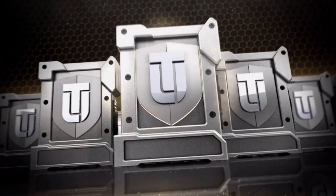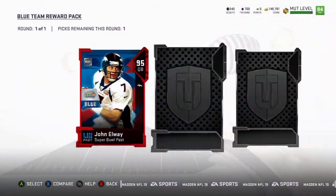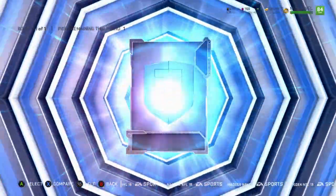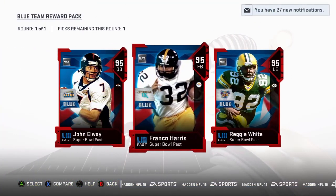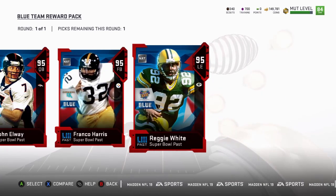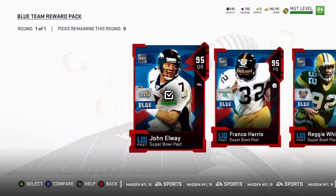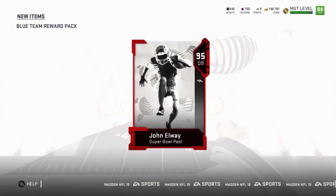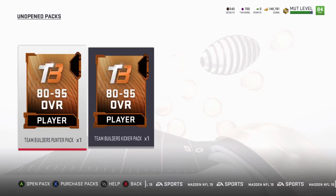Now for the blue team. I already have my decision — we're gonna go with John Elway because he's a good quarterback and we're gonna need a good one to throw to our receivers. The other two — the fullback and the left end — we can always get those. I already got Joey Bosa's left end, which you guys should have seen in my last video. The fullback we really don't need that much since we don't use them often. So we're gonna get John Elway.